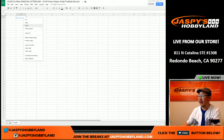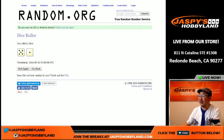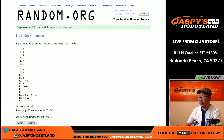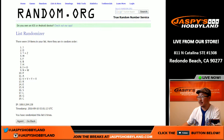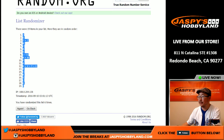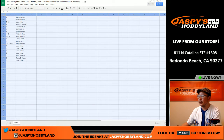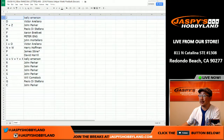Let's pop that in here. And once again, five and a one, six times with the letters. One, two, three, four, five, and six. We got J on top and C on the bottom. And here's what we have. We've got letter J for Kelly, D for Victor, T and Z for John.